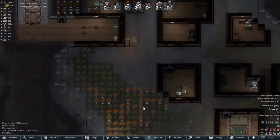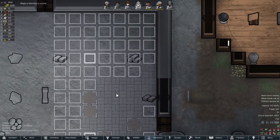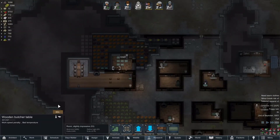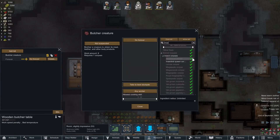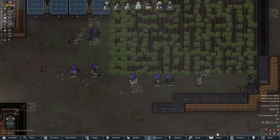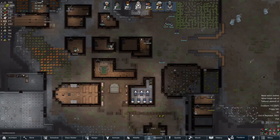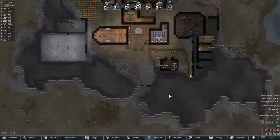Magic is returning to normal. I think this flooring looks pretty good. I wish they'd never butchered those insects. I'll set insect corpses to 'do not butcher' because they will not eat them. Oh — some visitors are here; a group. Are you just visiting the colony? Does nobody want to trade?